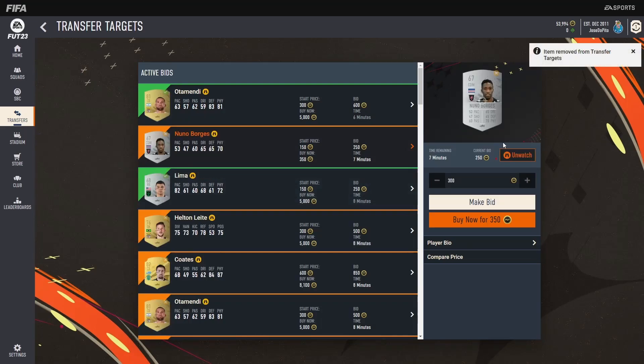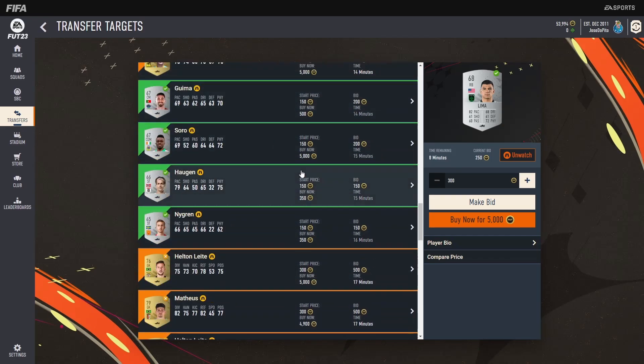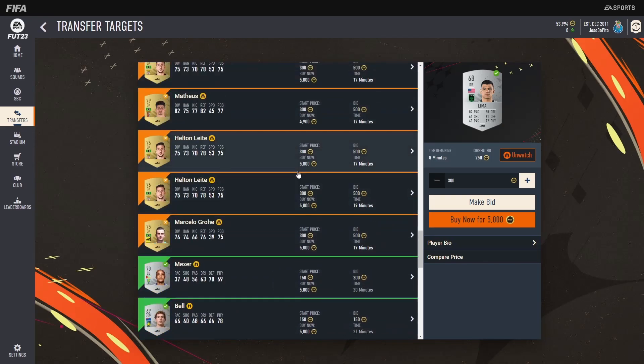This guy goes for 350 — this other guy is bidding 300 on them, he can have it. That's above my price anyway. Just clear them, and then hopefully by the end of the hour when you come back, you win a few.